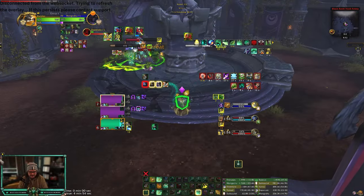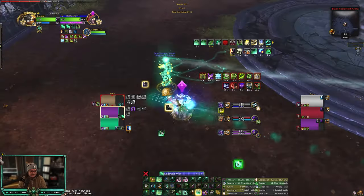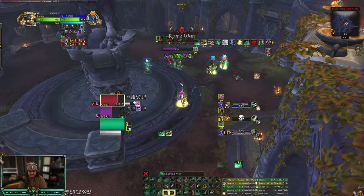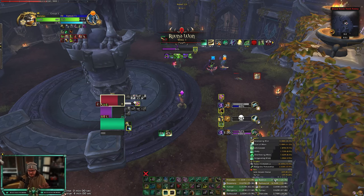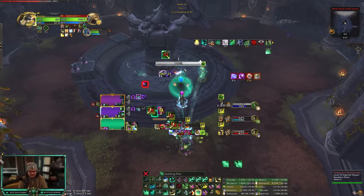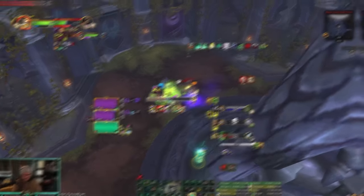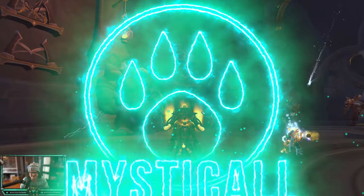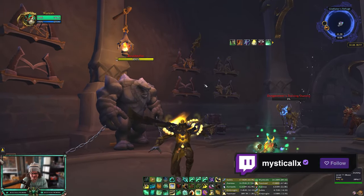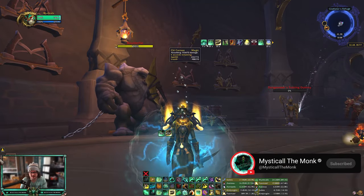I feel like I have Thunder Focus Tea Expel Harm here, which is pretty good. Thunder Focus Tea Expel Harm — I love it, it's one of my favorite changes I've ever made. Yo, what's going on everybody, this is Mystical today. I'm bringing you a quick video on a new interaction added in 10.2.5: you can Thunder Focus Tea Expel Harm and get a Chi Cocoon that absorbs about 150k HP, really good for when teams are targeting you.